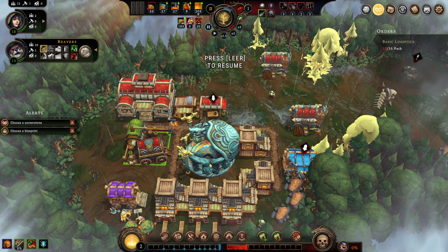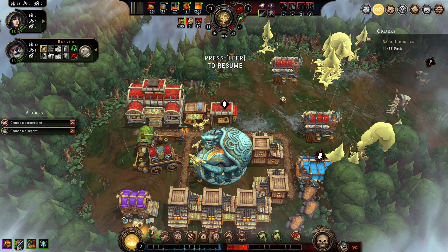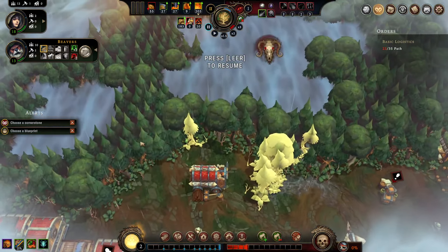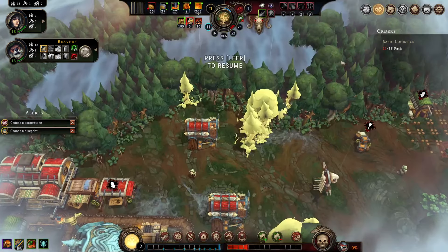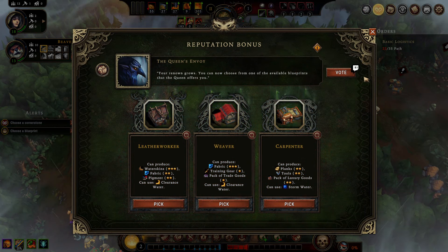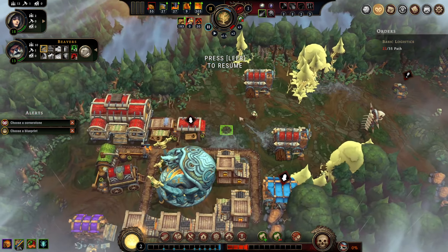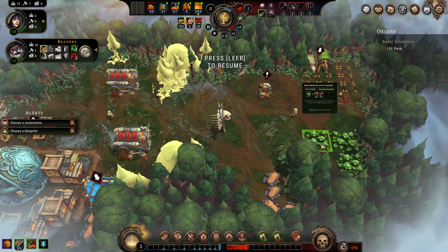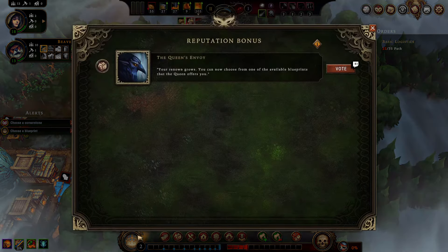Number four: never pick anything without having an idea what you'll use it for. That goes especially for the reputation bonus cards. If you don't know what you need from these, just play further — don't pick anything. Open new glades, explore, open new order packs, check out the newest cornerstone. Don't blindly pick just to get it done. These things don't go bad. Most of the time you will find some hint — a patch of fertile soil that gives you the idea to draft a farm, or some resource that can only be harvested with a certain camp, giving you a pointer for what to draft.